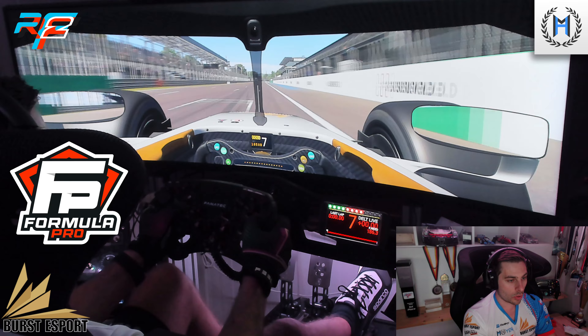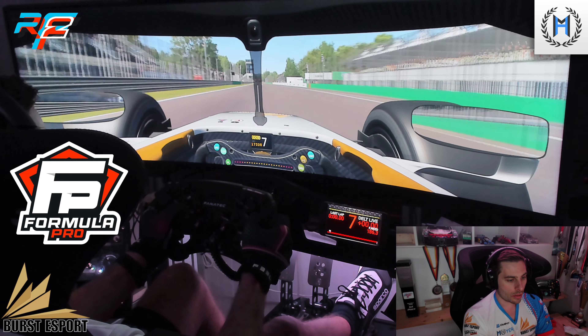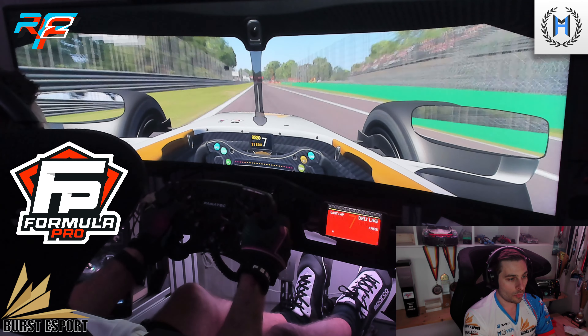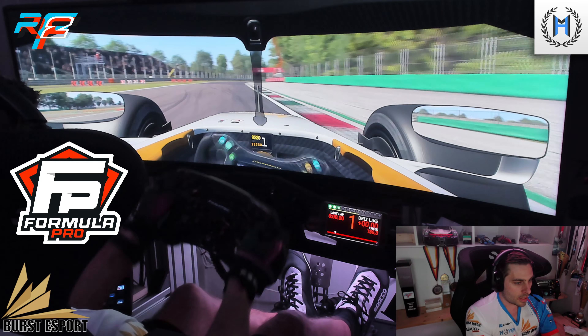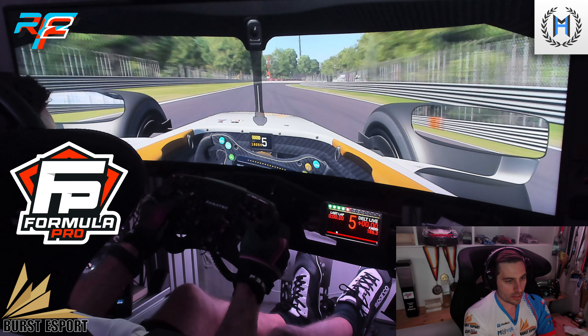One flying lap here around Monza in the Formula Pro car, going across the start-finish straight, approaching the best overtaking opportunity — a long straight into Turn 1, a super heavy braking zone. Want to be careful and precise on the downshifts.